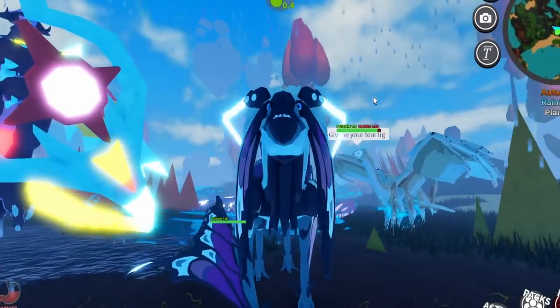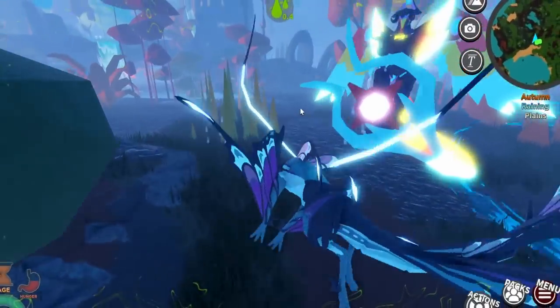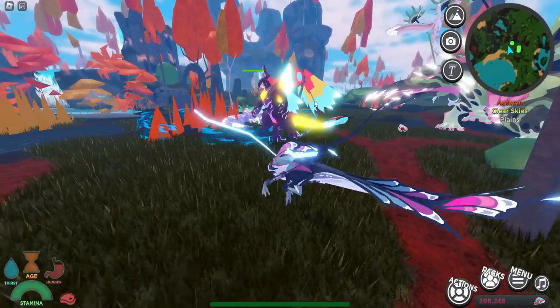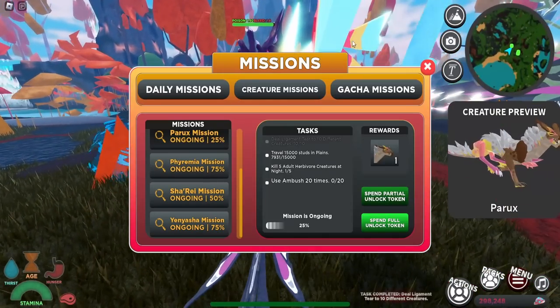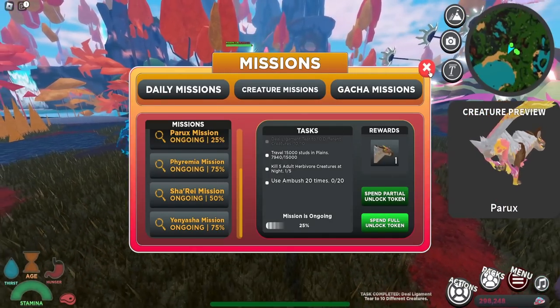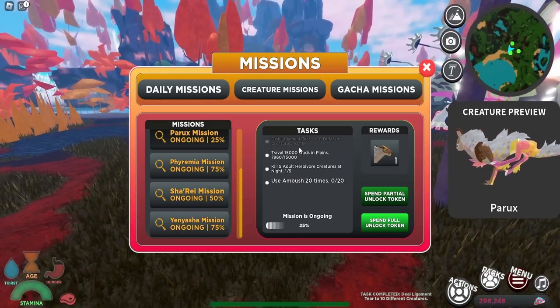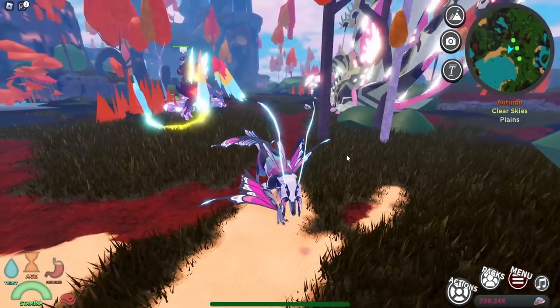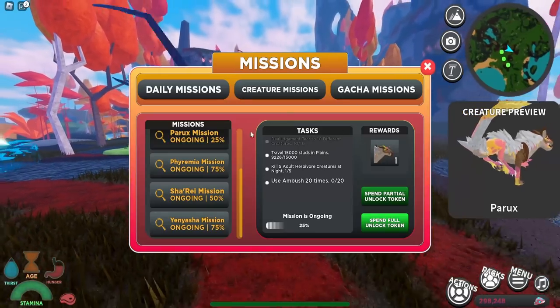We're at six now, just keep doing this over and over. Public servers are recommended for this mission because it's honestly a lot easier. We need one more — there we go! We've completed the 'deal 10 ligament tear to 10 different creatures' mission.